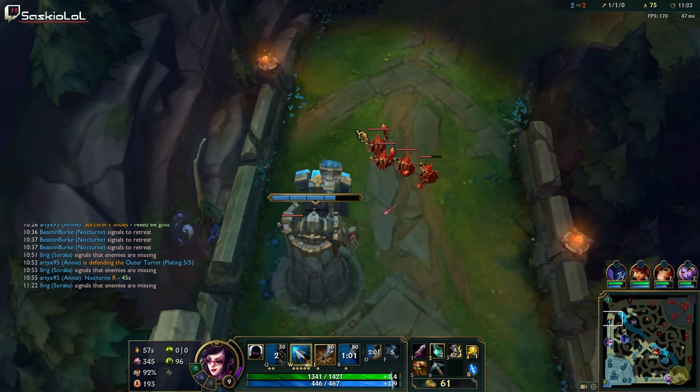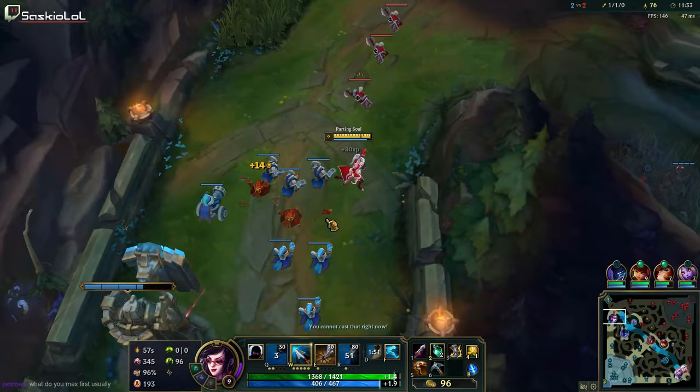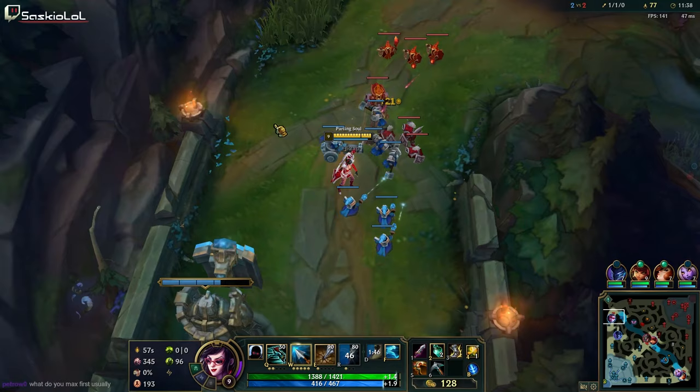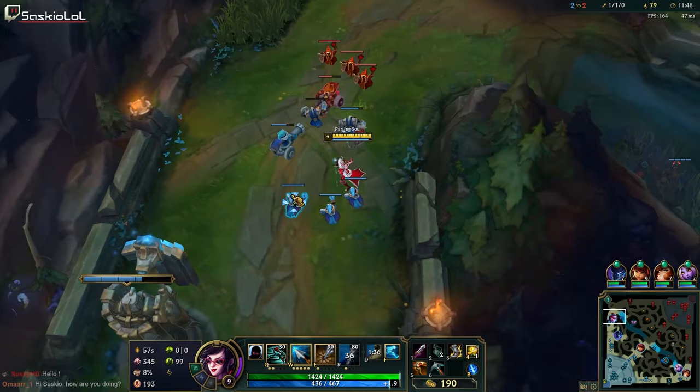Chat question: Is PTA ever viable? Yes — you should run PTA into Lucian, Quinn, and Tristana. What do you max first? I'll normally go two or three points in Q, then max W. Right here we have a cannon. Starting on our side we're going to do cannon, then a non-cannon that just spawned, into another non-cannon wave, then crash that and poke the hell out of the turret. Our objective is to take two plates on this push.